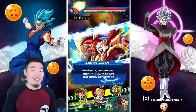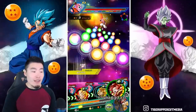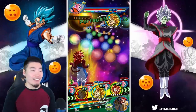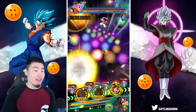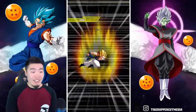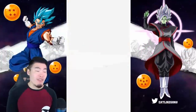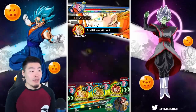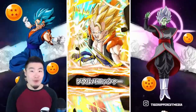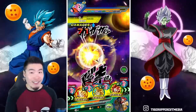That's freaking amazing, man. These Extreme Z Awakenings these days have just been quite outrageous — that's all I can really say. They've been very, very good, and I gotta give props to Bandai for that. They're not afraid of making these old units as good as essentially new Dokkan Fest units. They're on the same level, if not better, than some of the new Dokkan Fest units, especially when you think about units like the new Super Saiyan Blue Kaioken Goku that I just showcased yesterday, who hits ridiculously, ridiculously hard.